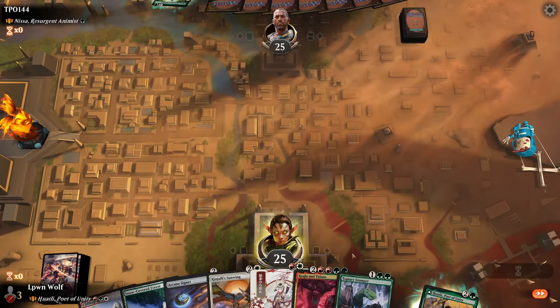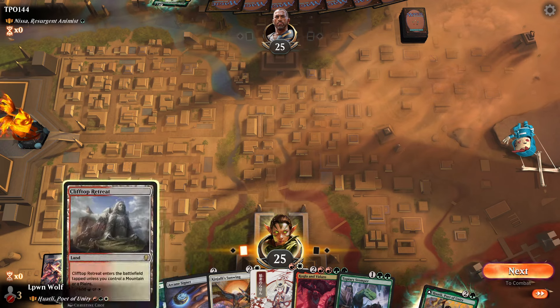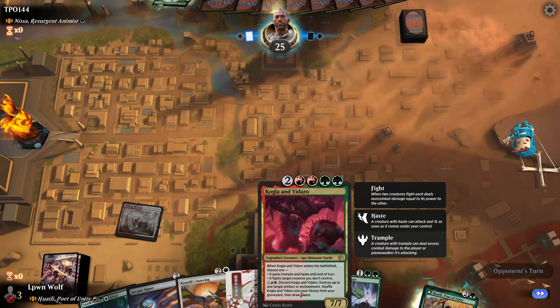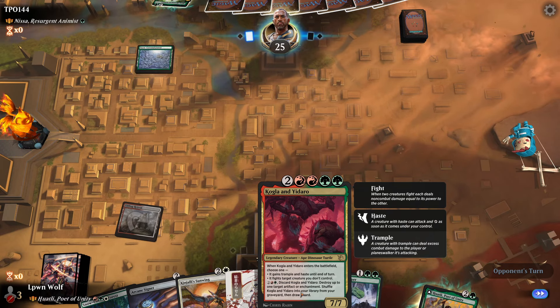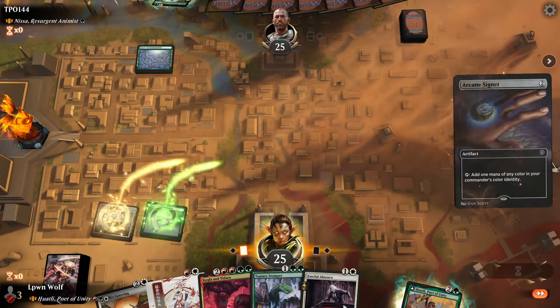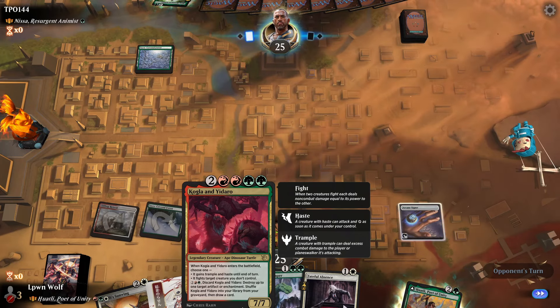This is a pretty decent starting hand — a bit of mana ramping, kill spells, and a big payoff of Kogla and Yudaro, which is big monkey, big dinosaur, big turtle. It's a bit strange how there's two creatures on the artwork but three types, so that is a bit of a tonal dissonance there.